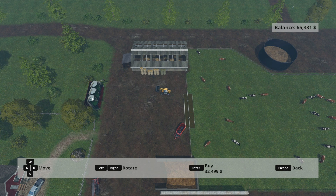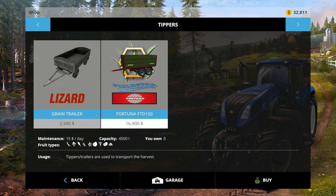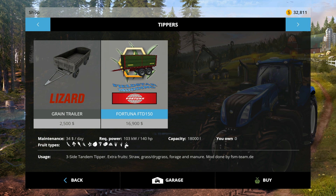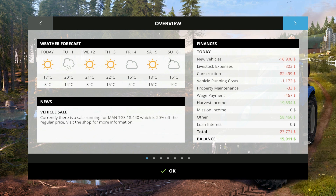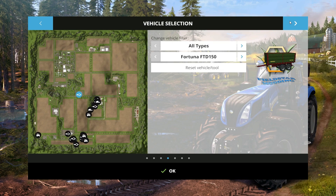I think this might be a good spot, actually. Yeah, that will be perfect. But we also are going to need a trailer, and that trailer I think will be here — it's a Fortuna FTD 150. The reason is because this actually can get mixed rations, and that's very important for what you're going to do. So let's make sure to get that. They're very inexpensive, and not in a cheaty way.